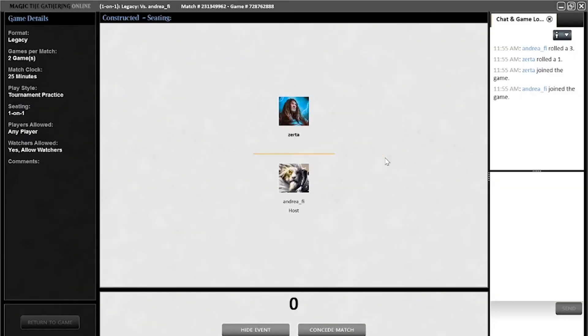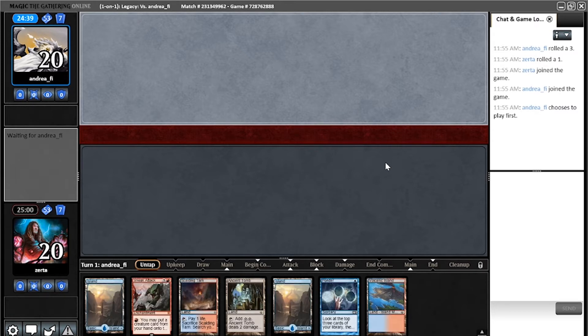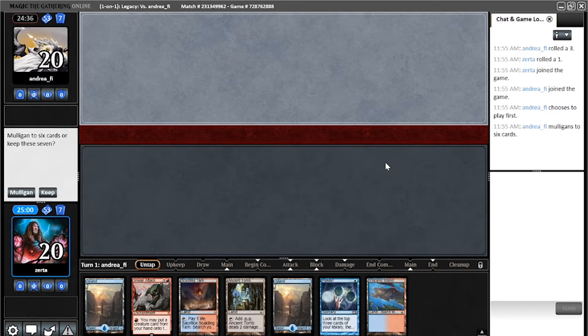Hello everybody, this is Zerta with Zerta MTG, and I'm back at it again today with some more Legacy gameplay. Just testing out Sneak and Show a little bit more, making sure I'm completely up to snuff with the deck before I hop into a league. I want to make sure I'm not going to make a million misplays — Legacy on Magic Online is quite intense, and if you aren't up to snuff you're going to get eaten alive.